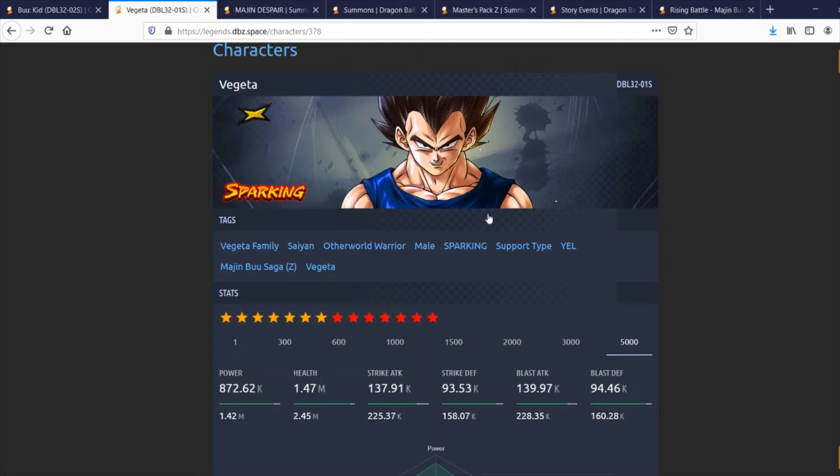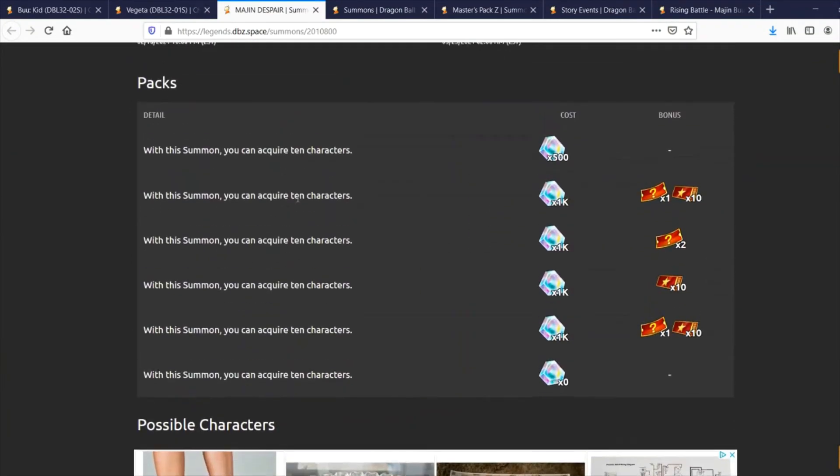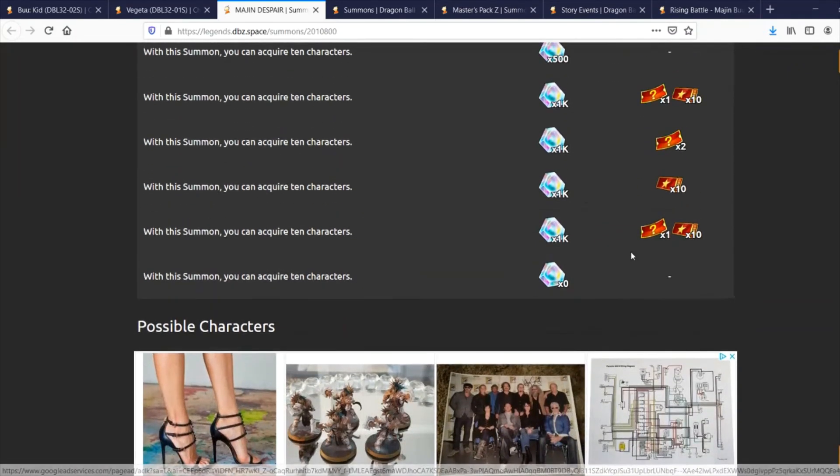These guys are worthwhile summons. In terms of the banner itself, we are unfortunately still stuck with this ticket system, which isn't great, but it's the same rotation as past step-up banners — all Sparkings with decreased rates for the LFs. What's nice though is that you get an extra ticket from this banner, so if you do about two and a half rotations you'll actually be able to do a ticket summon, which is nice — in the past it was only three rotations for that.